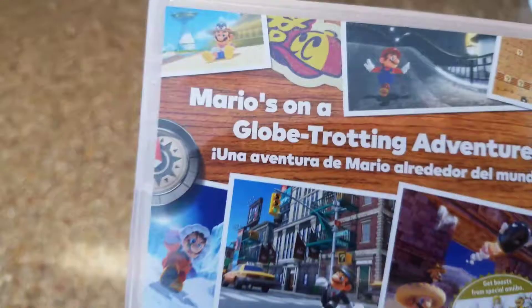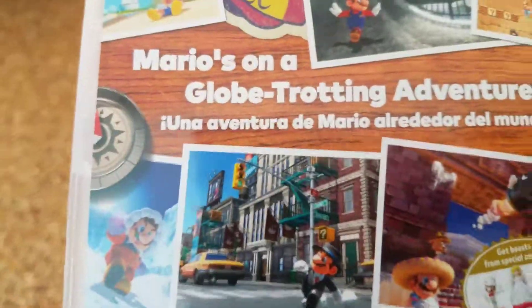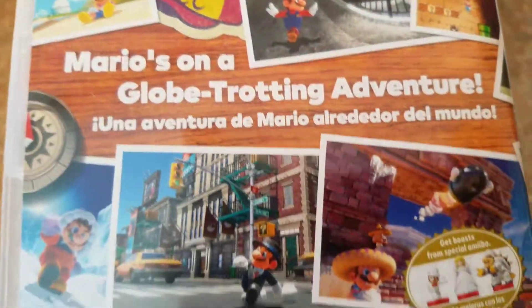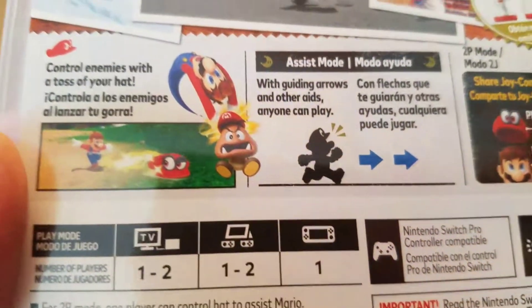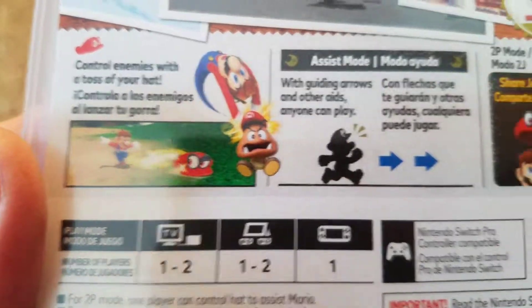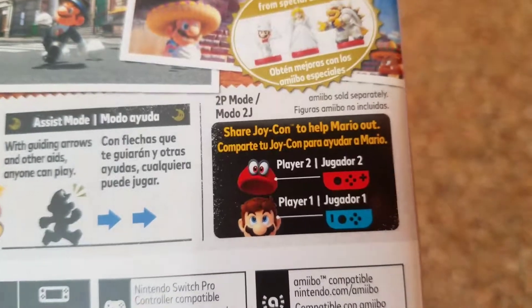So on the back you get what you expect — you got some screenshots. And you got the text in English and Spanish because this is a globetrotting adventure, so that makes sense. You got your assist mode, it's telling you about that. It tells you about how you can control enemies with your hat, and you can possess them and then kill them — just like a demon.